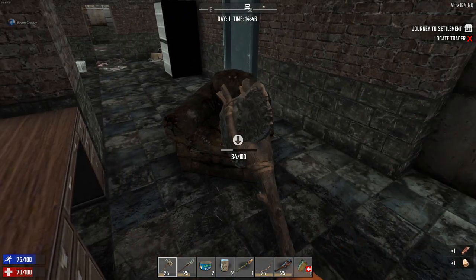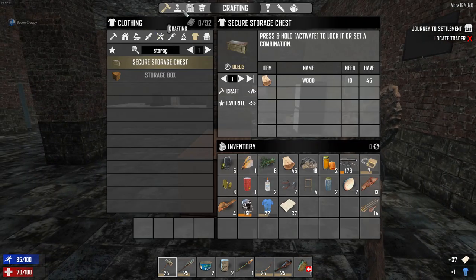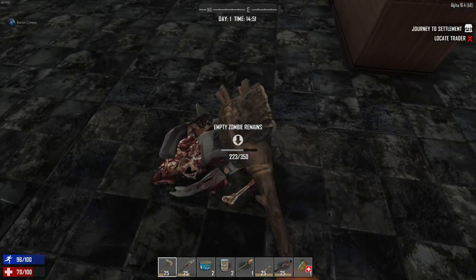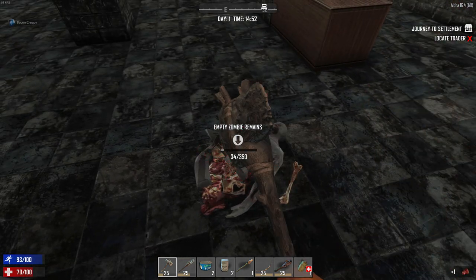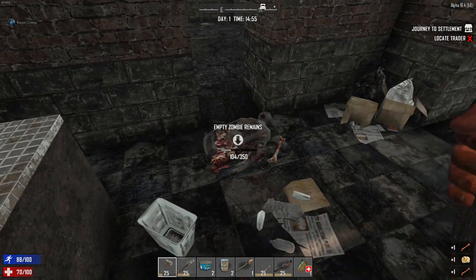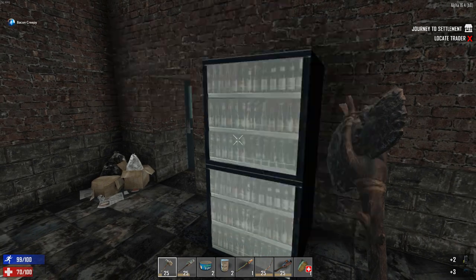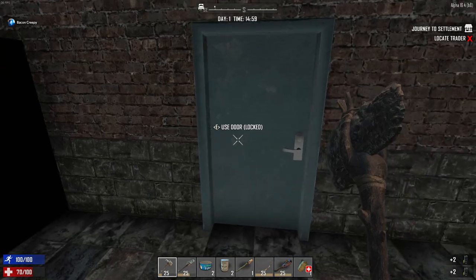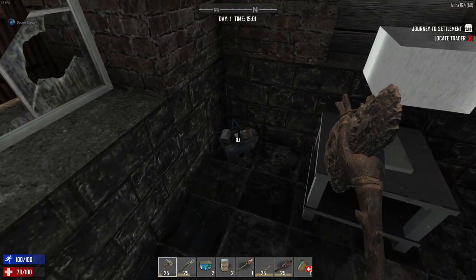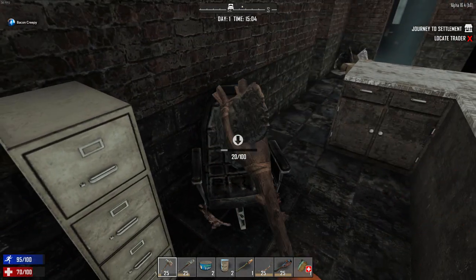Always check every desk — that one gave me a shirt and some paper. As you find clothes, put them on and trade them out. As you find dead zombies, chop them up — they give you rotten flesh, fat, and bones, and sometimes hide. Once you get a bone, click on recipes, go to bone recipes, and you'll find the bone shiv — your first knife. It's useful for cutting apart animals. Office chairs are also good for leather.